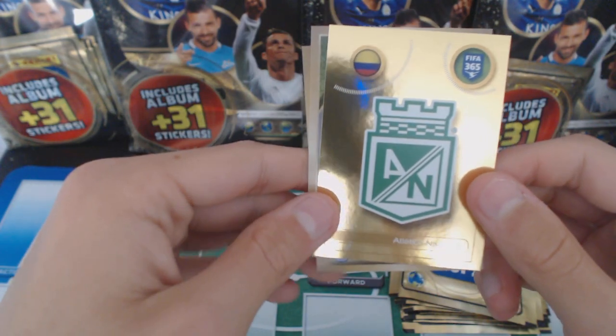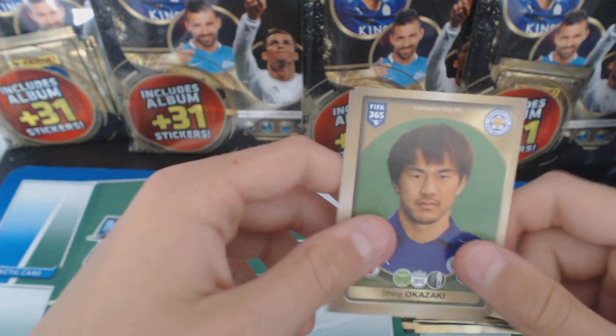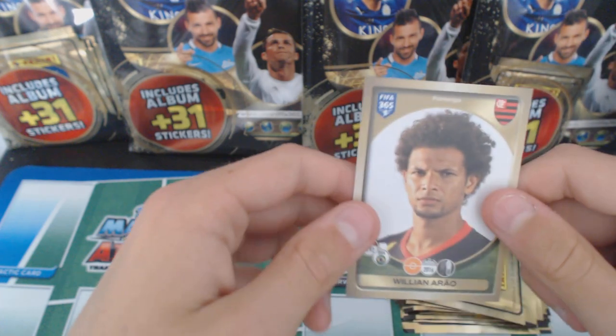We've got an Atletico Nacional badge from Colombia. We've got Alario and Okazaki. Well, he's going to be replaced by Vardy - he's not going to get a start, is he? We've got Arao.